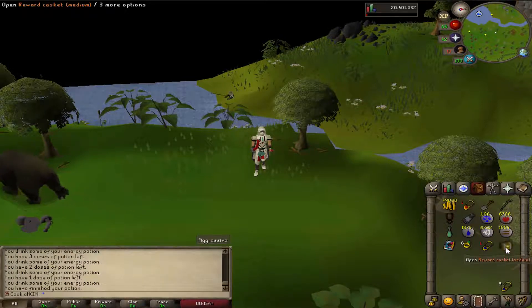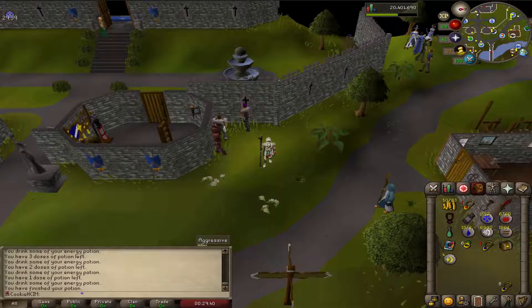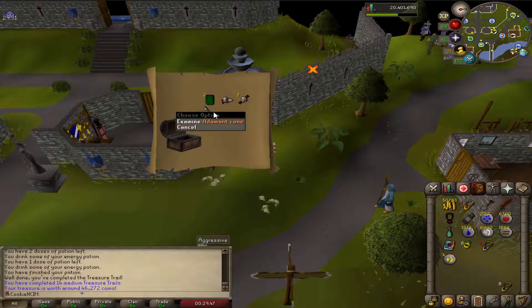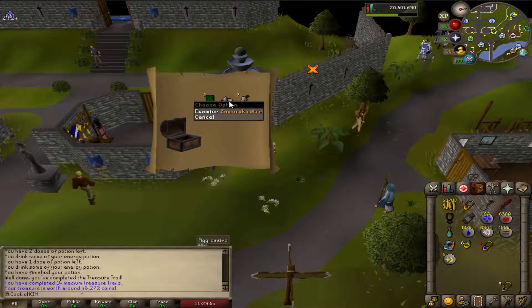Another casket, and that one is absolutely awful — it's unlucky number 13, what did I really expect? The next casket contains... wow. Adam and Kane, Saradomin Mitre — that's actually a proper decent one. I'm actually really pleased with that.